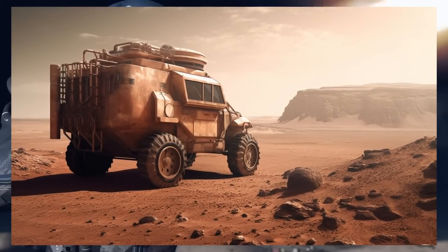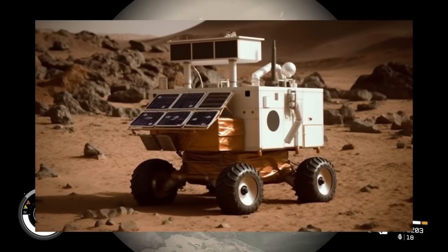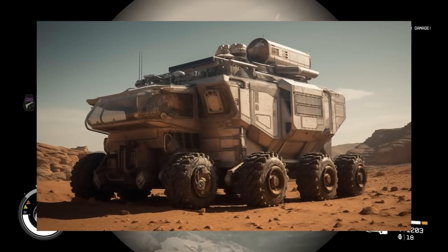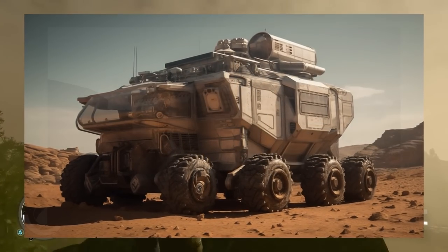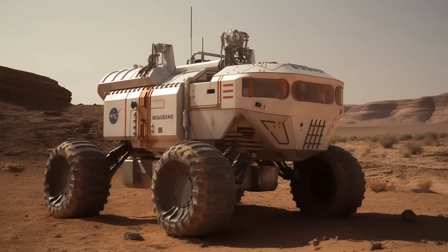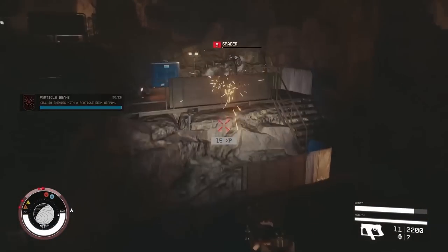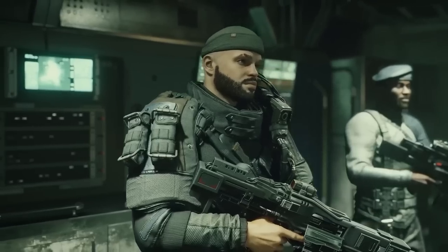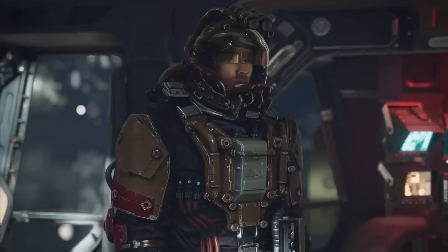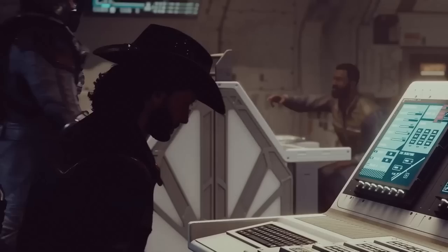There are so many things modders can do with land vehicles, such as adding basic rovers for exploration, armored vehicles with advanced weaponry, and maybe even super fast vehicles that can traverse the planets ten times faster than walking. Modders or Bethesda could also give us vehicles that allow us to transport crew members or even make the vehicle act as a temporary home base of sorts.